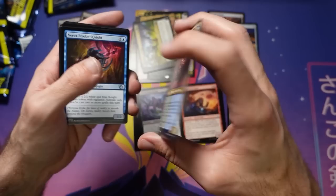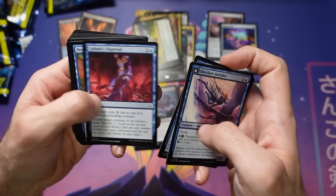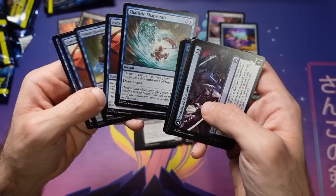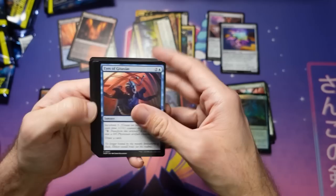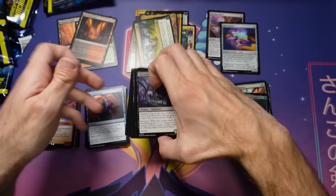Looking at blue: there's a two-mana two-one flyer that transforms, and keep in mind you can often play these transforming cards off-color by paying two life. There are two Xeric Strobe Knights — three-mana two-two flyers that make more knights. A bounce spell that surveils, a Preening Champion, a battle that taps and stuns a creature and then transforms into Rooftop Saboteurs. Eyes of Gitaxias — I think it's pretty underrated, similar to a green Foretell card from Amonkhet. Blue's not too bad overall.